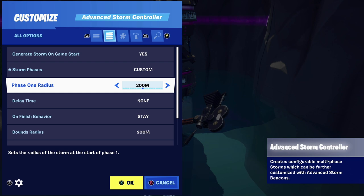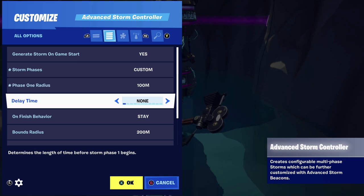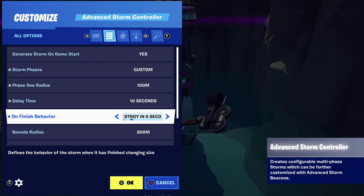For Phase 1 radius — this is a big one. Depending on the size of your map, that determines how big you make this radius. If your map fills up the entire space you'd go to 200 meters, but on a small map go to 100 meters. For delay time — this is how long until you see the storm pop up. I want a delay of at least 10 seconds so people can see the beautiful map before the storm circle distracts from it. For unfinished behavior, leave it set to 'stay' — for battle royale we don't want the storm to stop after a certain phase.